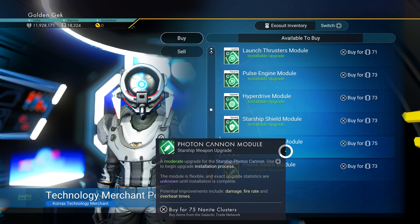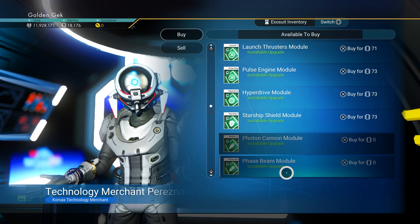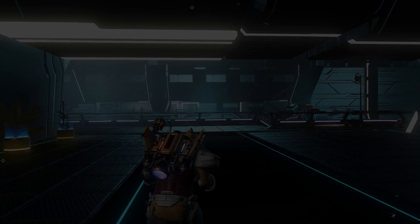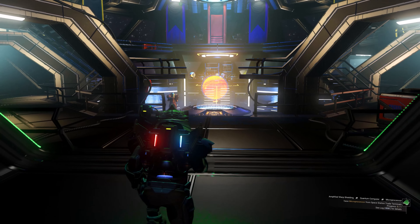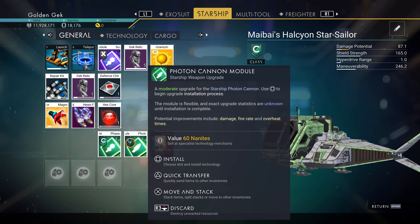Don't worry, we won't let anyone see us install these ghastly abominations, so hide them out of sight and return to your freighter. Once safely back and out of sight, probably best to linger in a corridor, do what no GEC should ever have to do, and install these C-Class Modules.